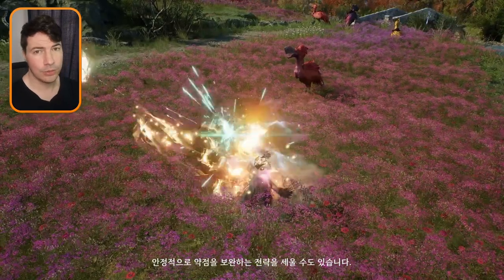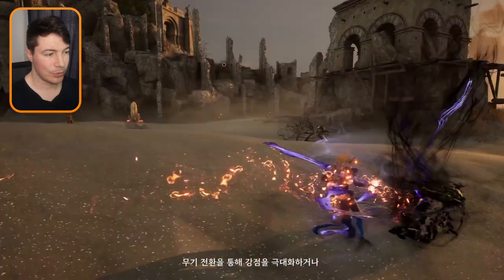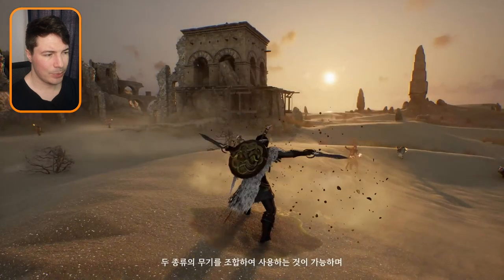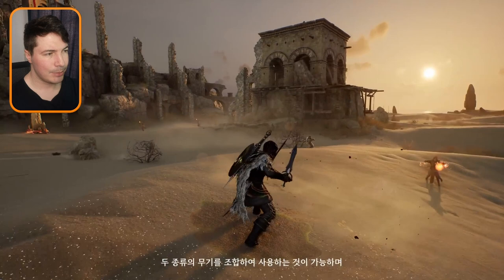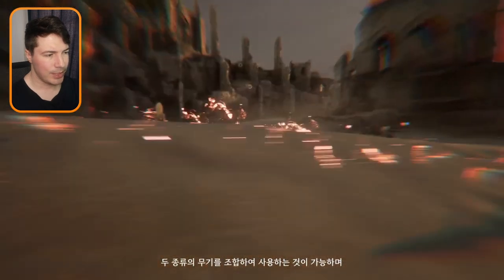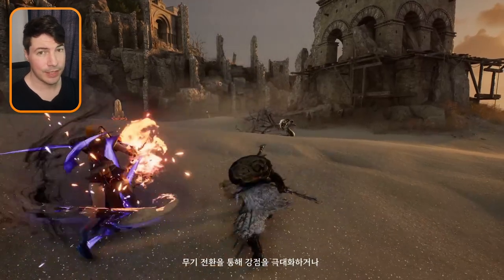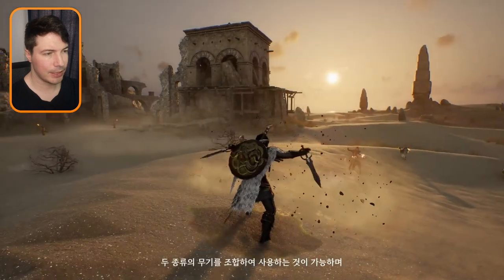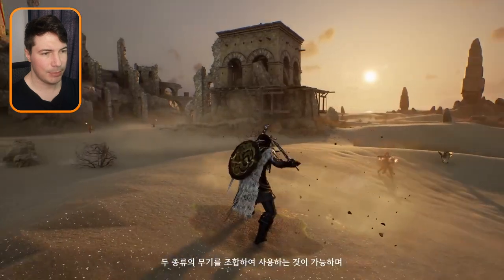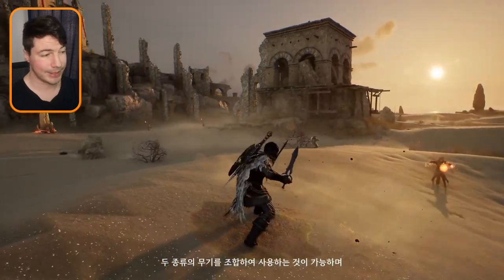Moving on to another dual-wielding weapon: daggers. You can probably match these with your dual-wielding crossbows, but it's more of an assassin weapon. You can see the character shadow-steps and then closes the distance. It probably also has stealth, since I've seen stealth in Throne and Liberty in some clips. Definitely a shadow step closing the distance before using the dual-wielding daggers.